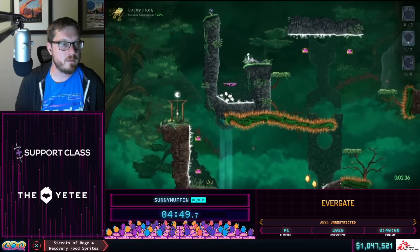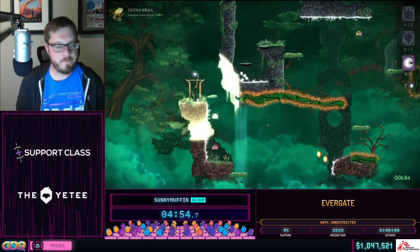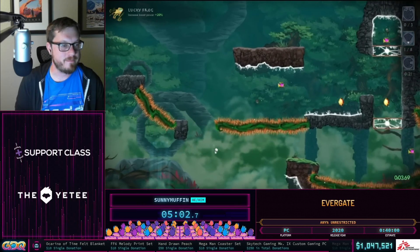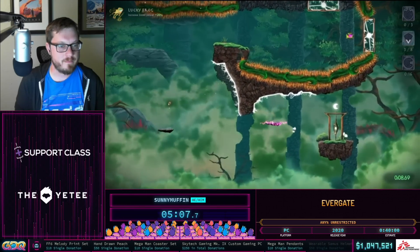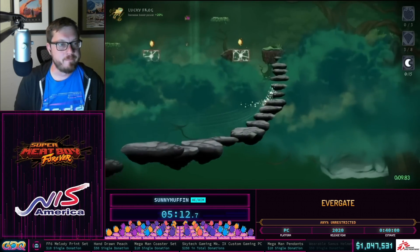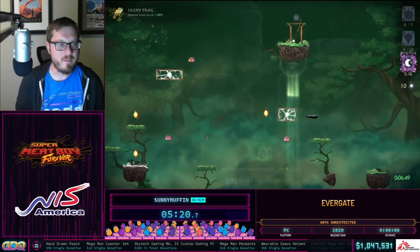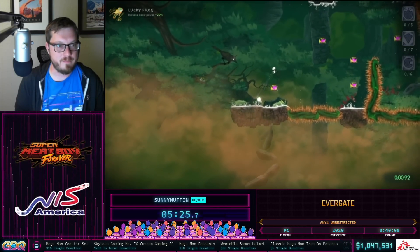Getting to the second world — this introduces the earth crystals, which generate a platform underneath Ki's feet when broken. More importantly, the earth crystals reset your jump, meaning Sunny can use them to gain additional height and distance pretty frequently, completely circumventing huge sections of many levels. There are a lot of crystals you can use to jump over everything.